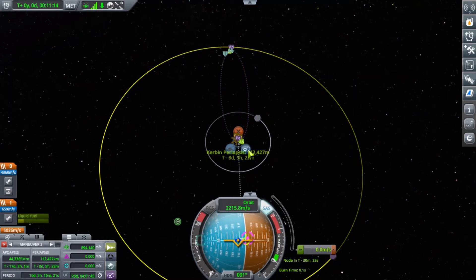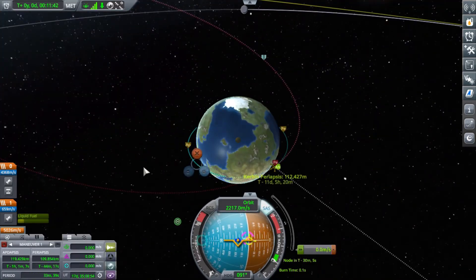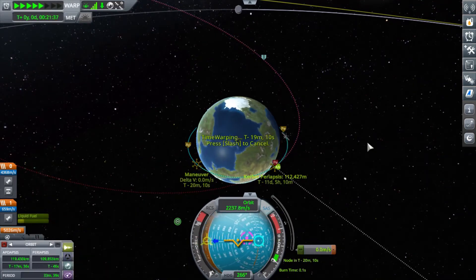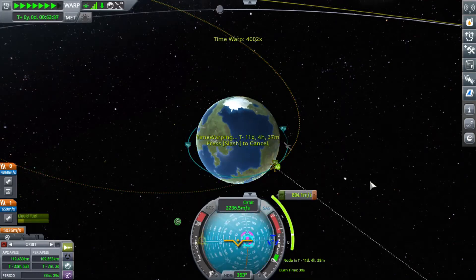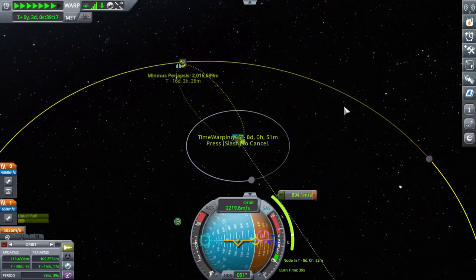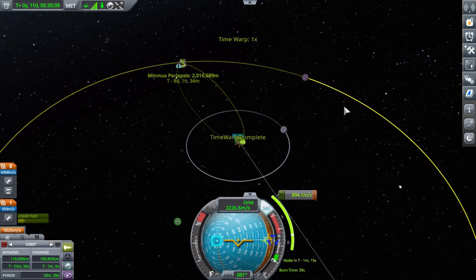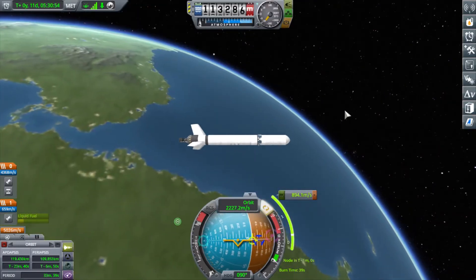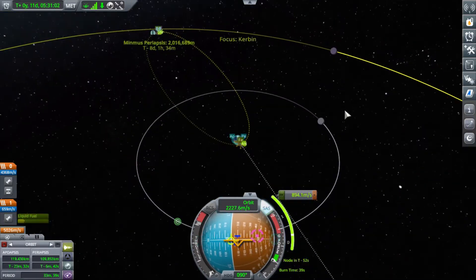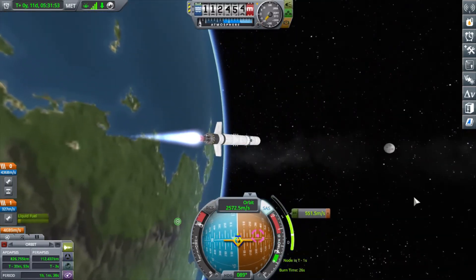Here you can see I'm trying to get a good rendezvous with Minmus without having to change my inclination, by forcing a rendezvous at the descending node. Usually you'll match the inclination of Minmus and then get the next closest rendezvous, but here I'm only going to get a rendezvous at the descending node — saving a little bit of delta-V. I'm going to use the rest of the fuel I have to increase my velocity as I get close to Minmus so I can get the most impact possible.